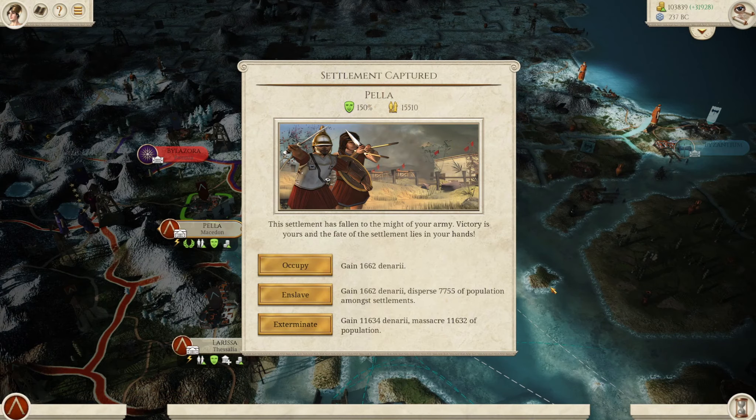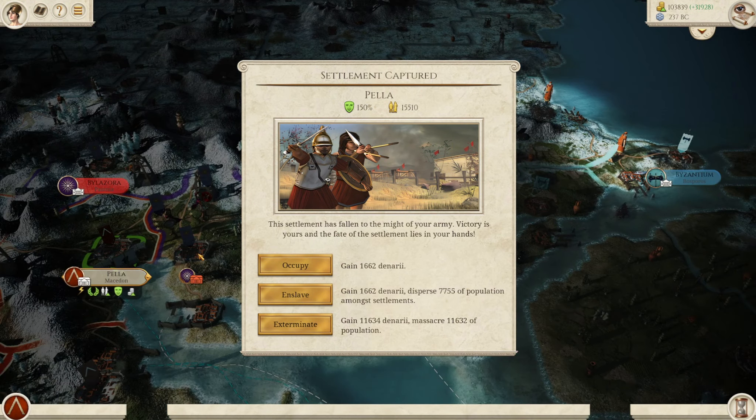It's Pella - sorry, that was stupid. That's Thessalonica - that's their new capital. 15,000 people to be enslaved or occupied. I think we'll occupy - they're very happy already, just a culture penalty of course. Western Hellenism - unfortunate. Let's destroy the Klerouchia - a thousand for that, fantastic. What temples do they have? A Temple of Zeus, which is great - a very good temple.